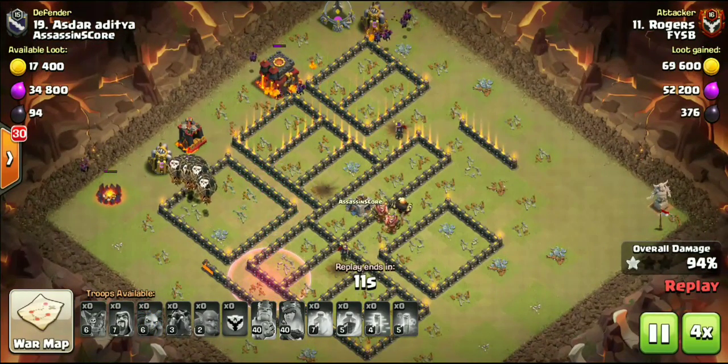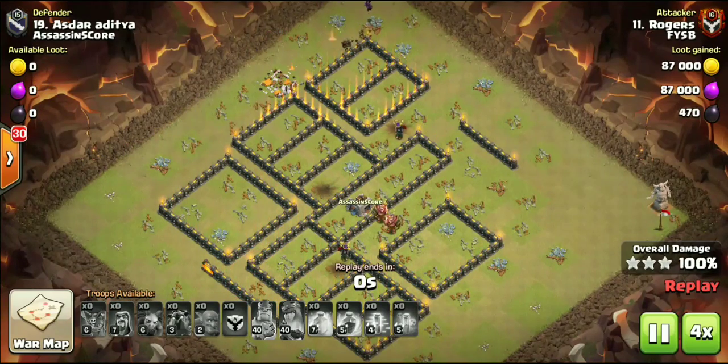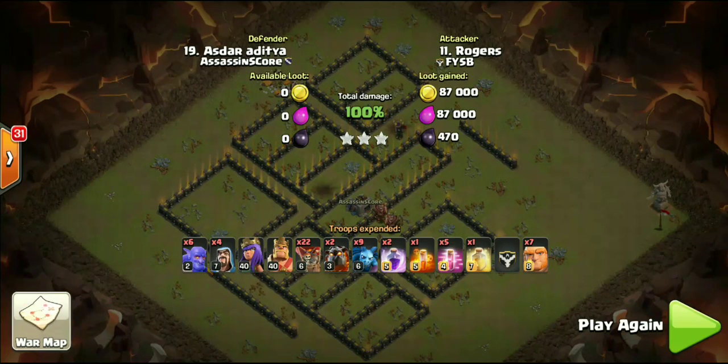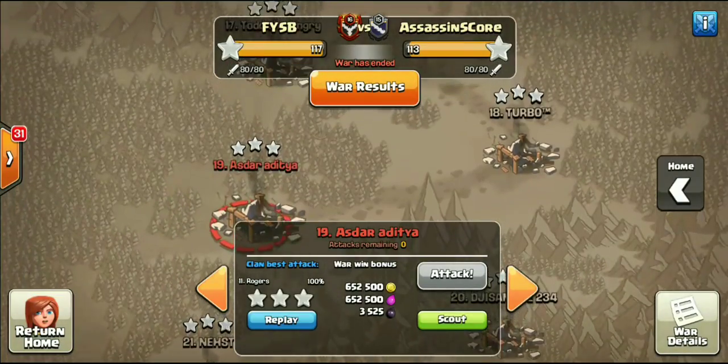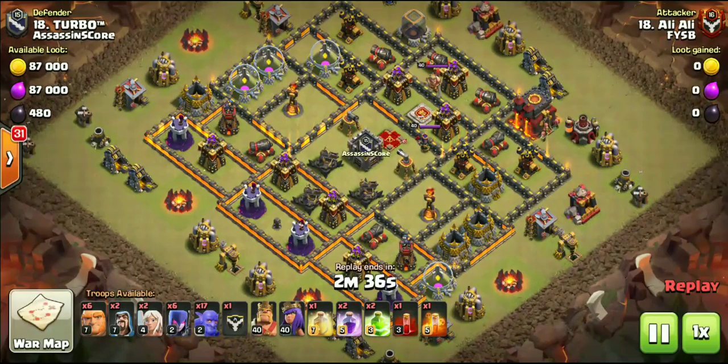Something a little bit different. We know that Kill Squads are completely wrecking at the Town Hall 10 level right now — Kill Squad is definitely meta. But switching it up, bringing seven Max Giants to that attack. Big shout out to Rodgers — he is definitely FYSB's attorney inside the clan, the Asian Lawyer.